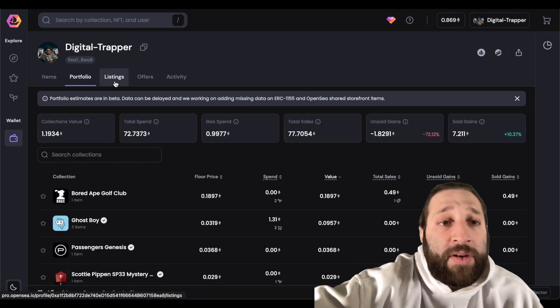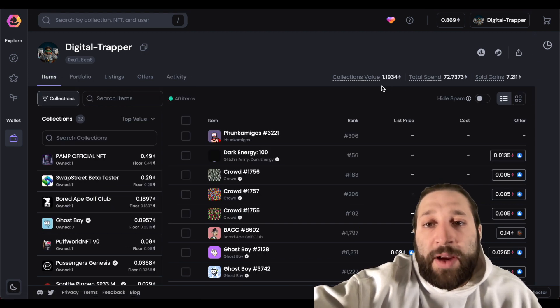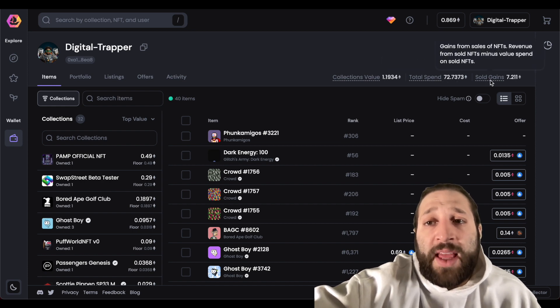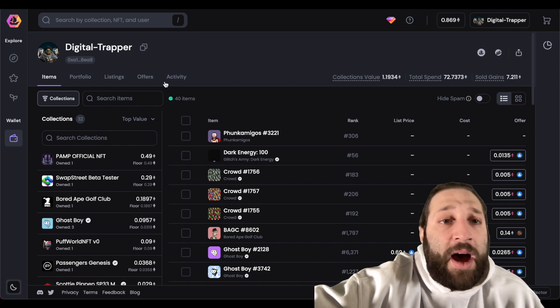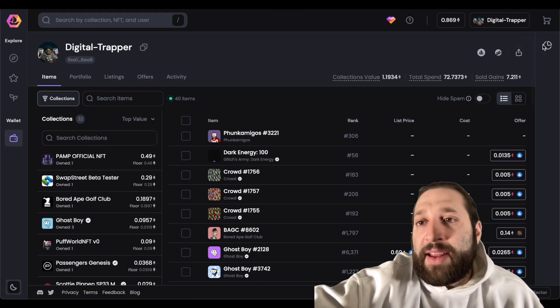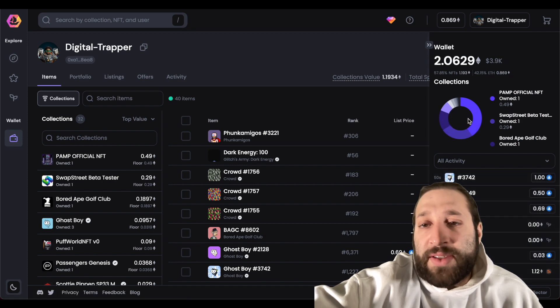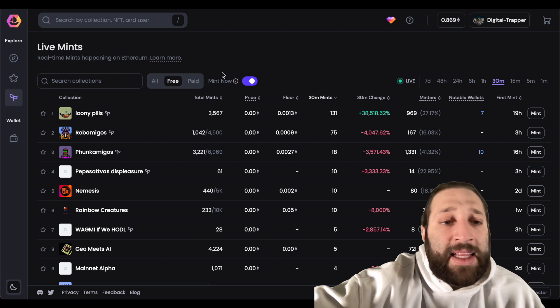In your profile you have Items, Portfolio, Listings, Offers, and Activity. My total collection is worth 1.1 ETH in value, total spent 72 ETH, and my sold gains are 7.2 ETH. Every exchange calculates it differently — if you send out an NFT it counts as a loss on this platform. The profile also has a really cool pie graph.